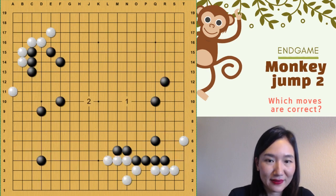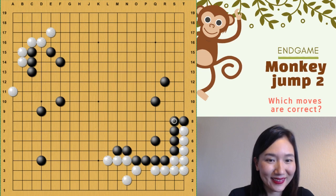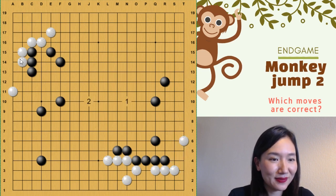Number one: first, Kasumi, and then here, and then block like this. And number two: Kasumi and hane and block. So you can capture two stones.